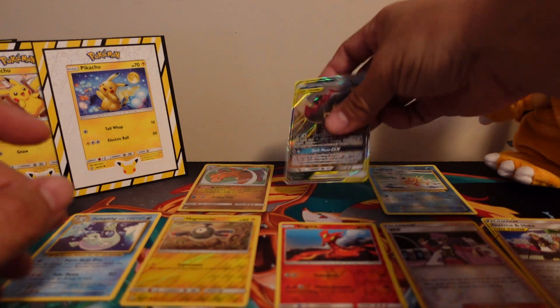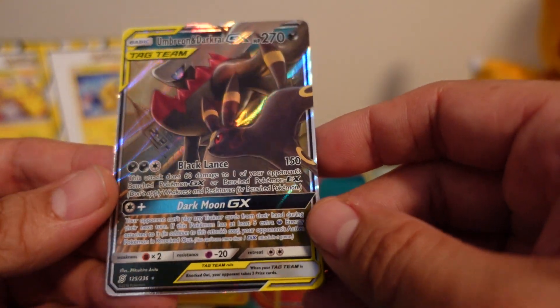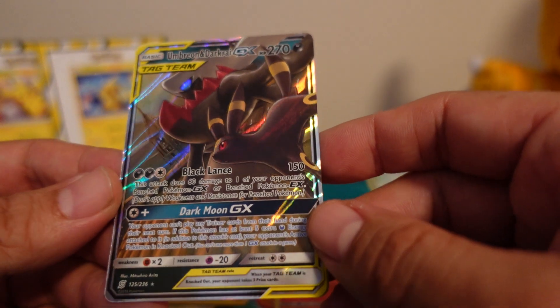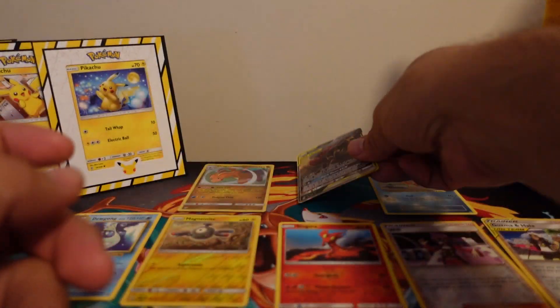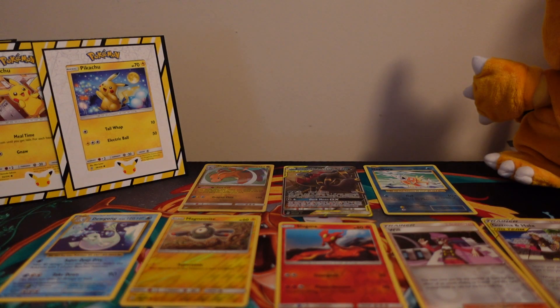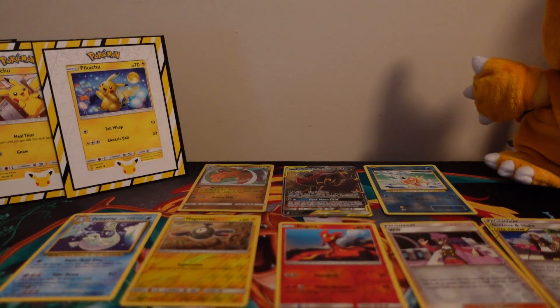Just to go over our rare pulls — I believe it was only this Tag Team Umbreon and Darkrai, which is awesome because I do not have this card and it looks amazing. You just can't beat these $1.10 packs. Let me know in the comments below which card was your favorite that I pulled today. Code card for you. Let me know what kind of tins you're finding and what kind of cards you guys are pulling. Until the next video, I'll talk to you guys later.